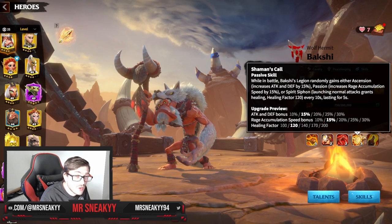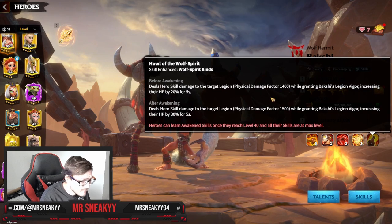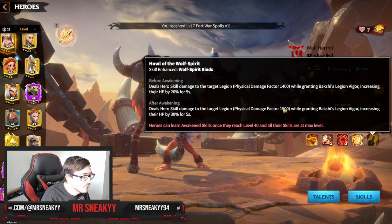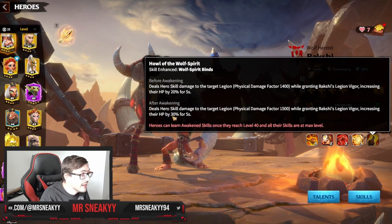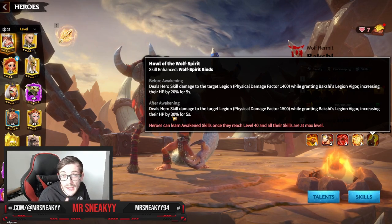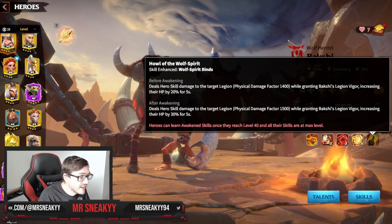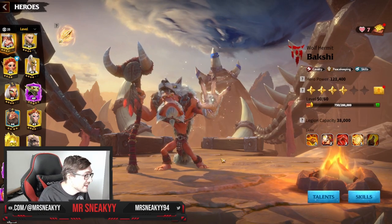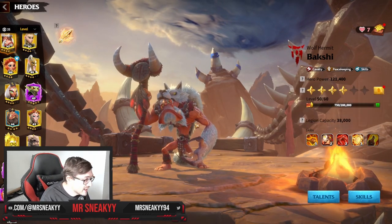When you finally awaken him using all your gold keys, it upgrades his main skill — an extra 100 damage, nothing too crazy. But the thing you get, which is very impactful for a T5 player, is that 30% HP. You get so many more stats on the battlefield compared to your opponents. That's why if you are a whale, you should most likely have this hero awakened by now. Because he is, in my eyes, the best cavalry hero so far.